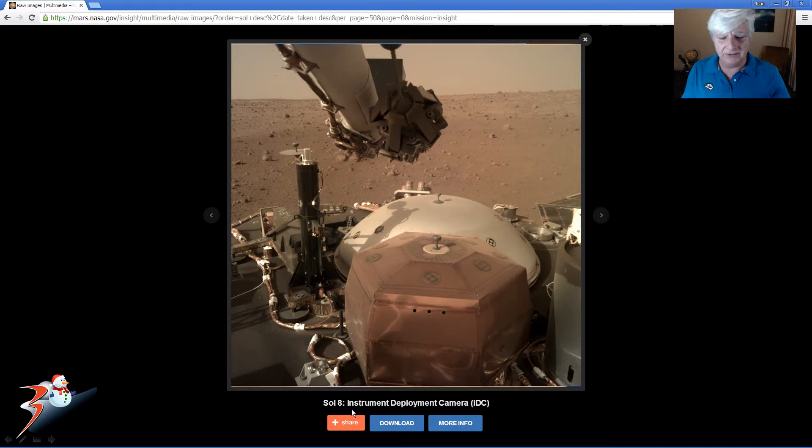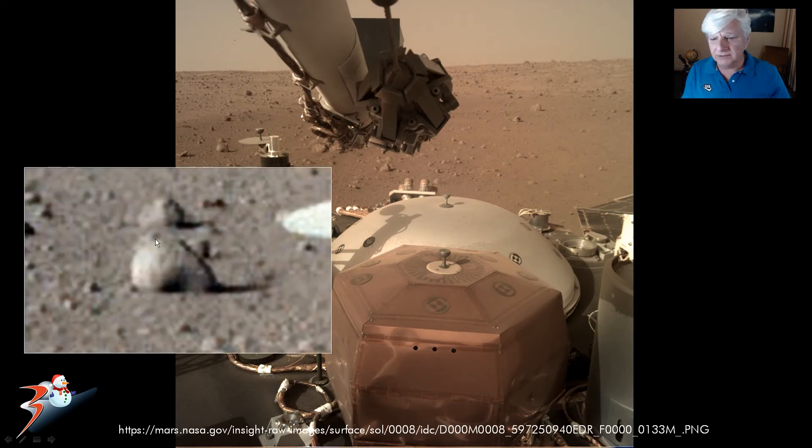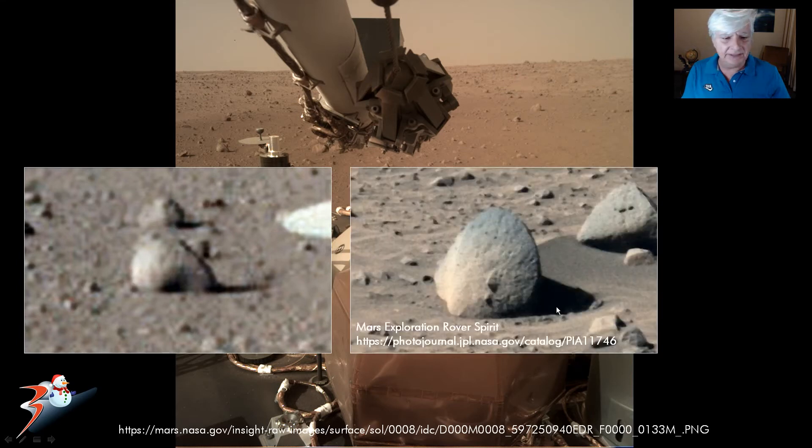This is from Sol 8, the IDC camera, and the anomaly we're looking at is located right there. Up close we've got what looks like a rounded disk-like object, very similar to one captured by the rover Spirit. Check out the similarity in the shape of these two objects. Obviously the resolution of this photograph is very low — I just thought I'd throw that in as a curiosity.